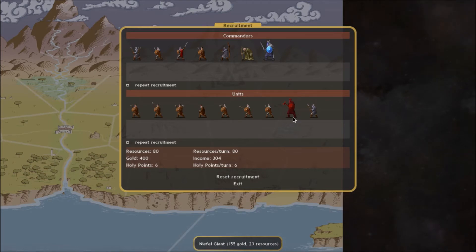When recruiting sacred units they also cost holy points. Holy points are points you get depending on your current dominion level, and they limit the number of sacred units or mages you can build per turn. We'd be limited to at most creating six Niflheim Giants per turn, even if we had the money and resources available to make seven.